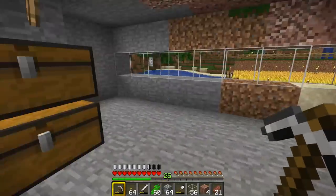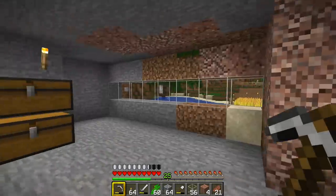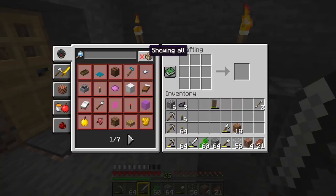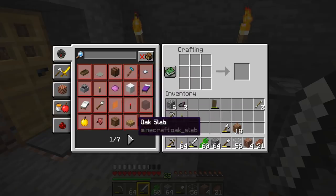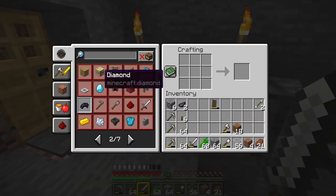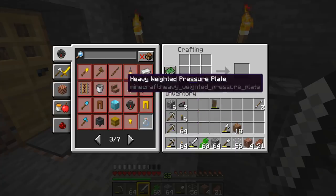Now we can start making some of the new crafting tables. The original crafting table allows you to make everything, and we've currently got one of those. If we open the recipe book like this, it shows us everything we can make but not necessarily everything we've got the equipment for. Scrolling through, the first one we come across is the fletching table. At the moment the fletching table is useless — you can't interact with it. I'm assuming that later on you'll be able to make different kinds of arrows on there, but at the moment you can't use it.